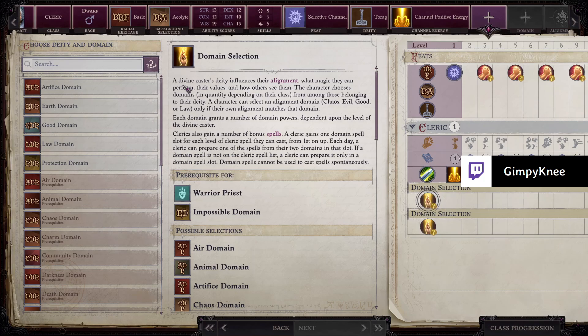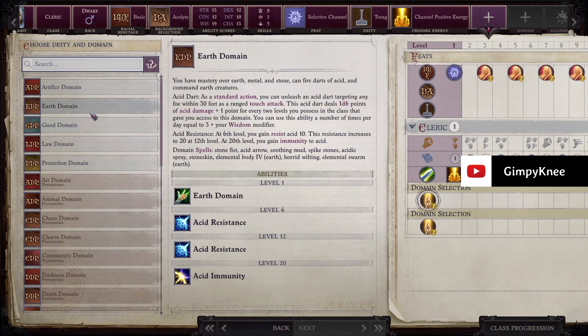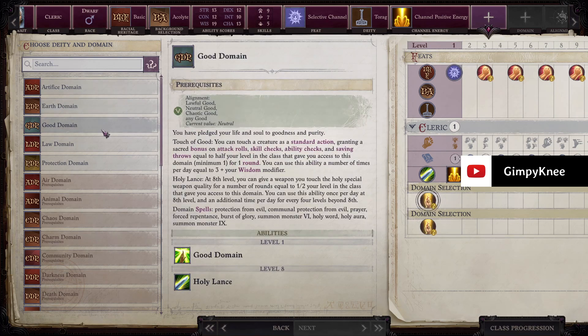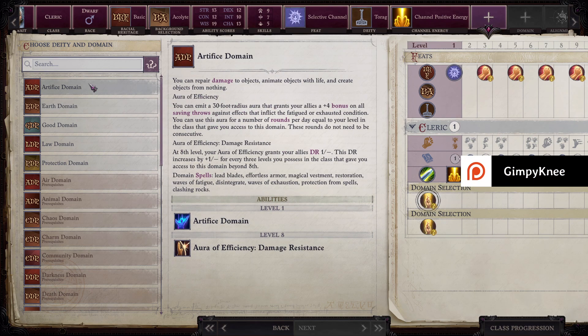I went back and changed the class to just regular cleric because, as Ring said, there's no point to taking the Celestial Theurge if we're only going to grab really one of these for useful stuff. And Artificer didn't really look that great.